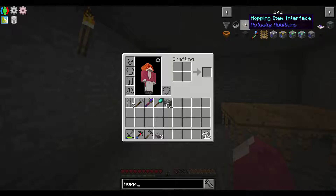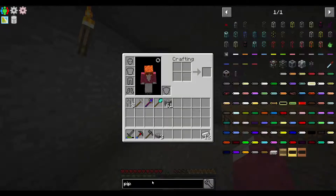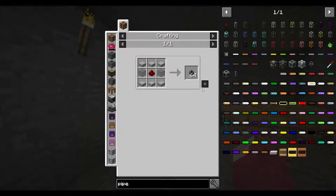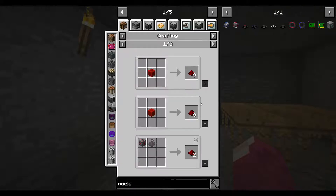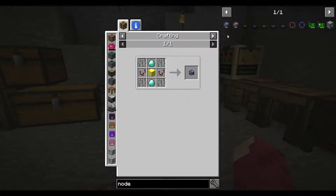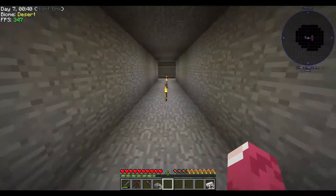I don't think I have an impulse hopper, absorber hopper, or vacuum hopper. I don't have a pipe other than just the transfer node and transfer pipes. We can make transfer pipes but the transfer node needs more redstone, which I don't have right now. I can make a little bit more redstone though.